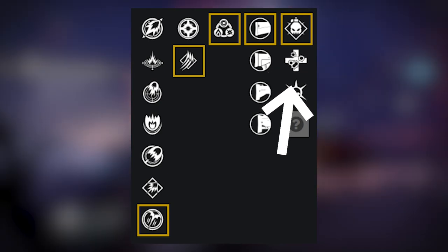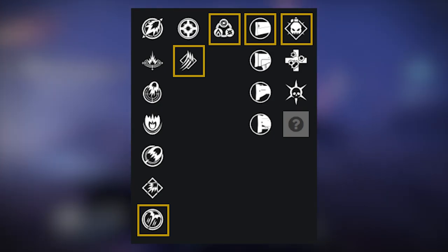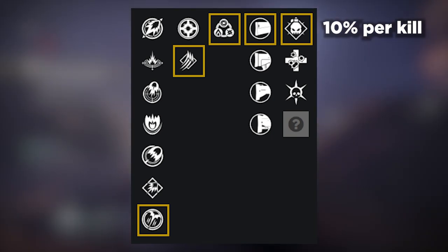You can also use Unrelenting if you want for another source of healing, but overall Demolitionist is the best perk in slot, since it allows you to build into your grenades, giving 10% energy on each kill.